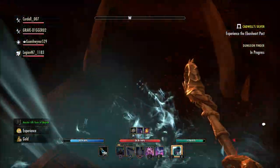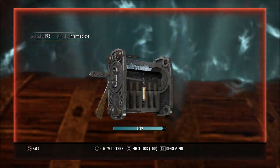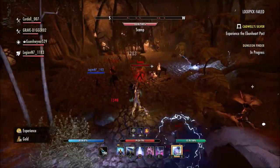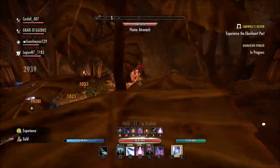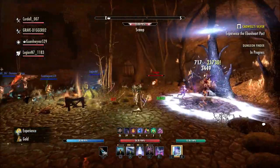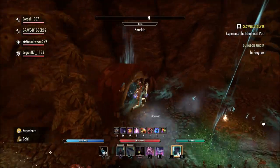Some are reporting that if they have characters on both an EU server and the NA server, they can swap between servers. So for example, if you're an NA player and you have some characters created on an EU server, you can try logging in to the EU server and see if it works, then go back to the NA and see if that will work. I'm not 100% sure if those things are accurate, but you could try it — I just can't guarantee it's going to get you in game.